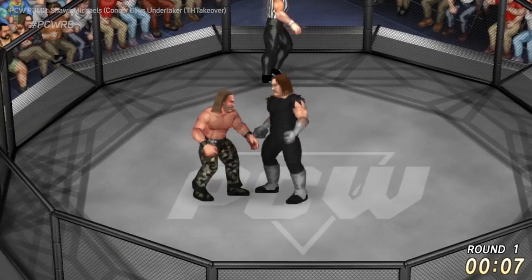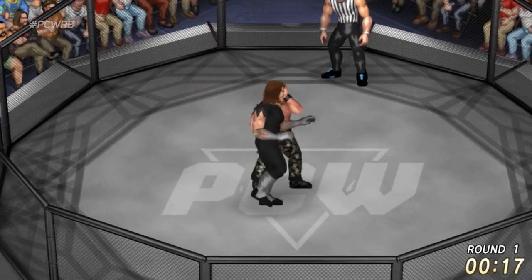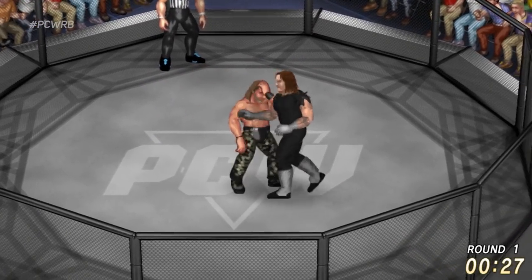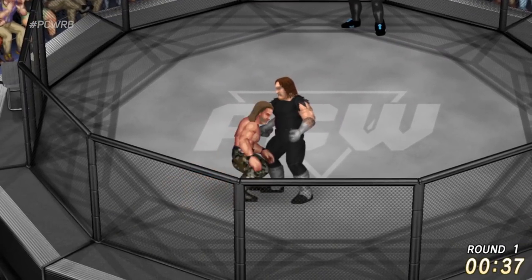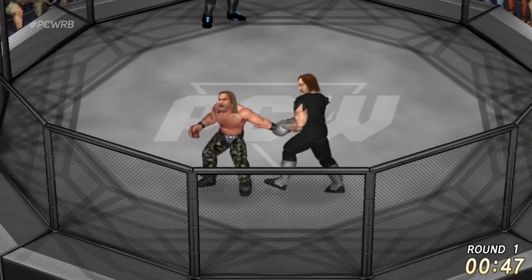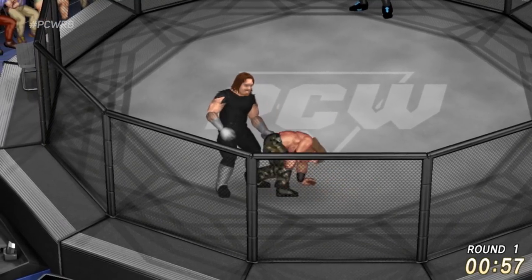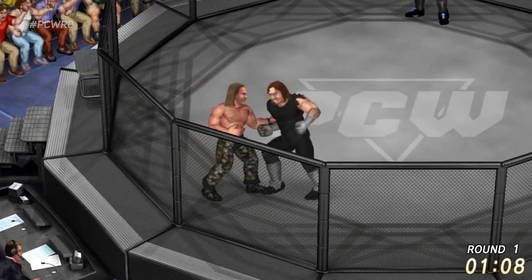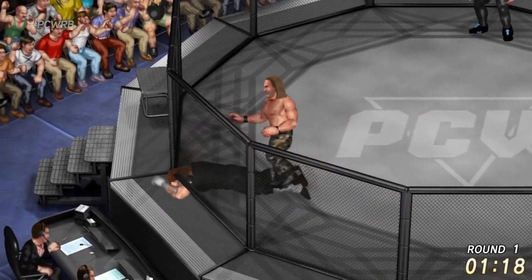Shawn Michaels versus the Undertaker — old man Shawn in the camo, Undertaker in the old school gear. It's happening, people! Shawn Michaels representing Connor D, Undertaker representing TH Taker. Undertaker's had one hell of a tournament so far — this man was made for the cage. Look at these combination flurry punches from the Undertaker.